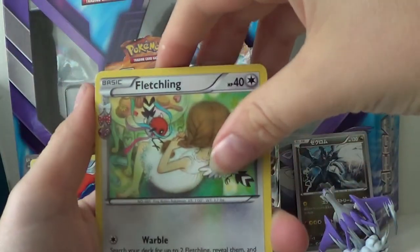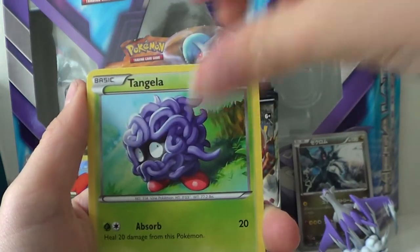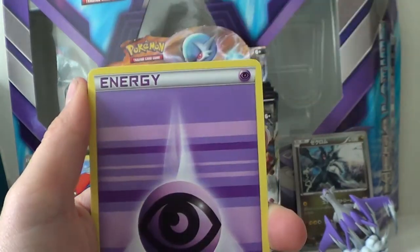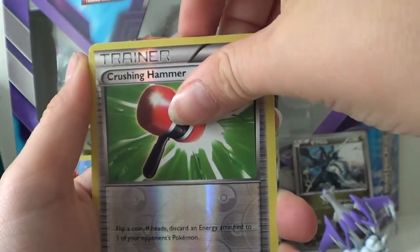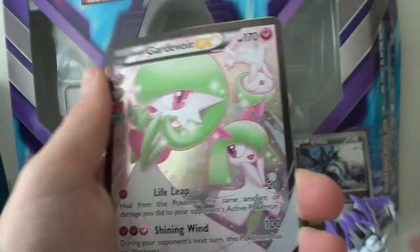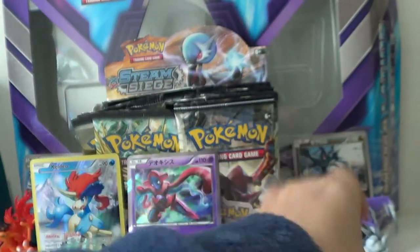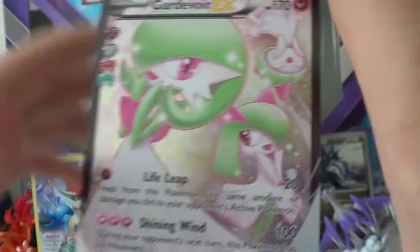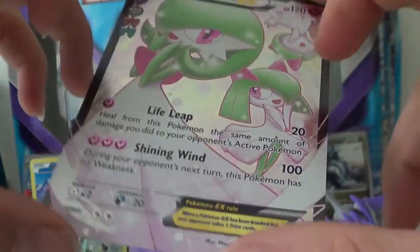Okay, we have a Fletchling, Gastly, Psychic Energy. The holo is a Crushing Hammer, a Radiant Collection. There's a Full Art Gardevoir EX. And the rare is a Jynx. It's nice. Our first pack out of two, we have a Full Art Radiant Collection EX.